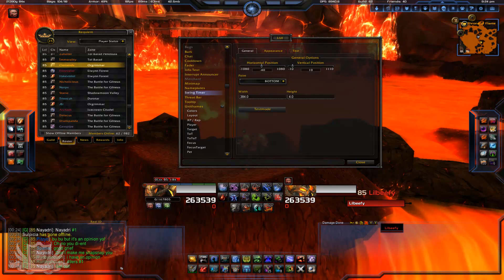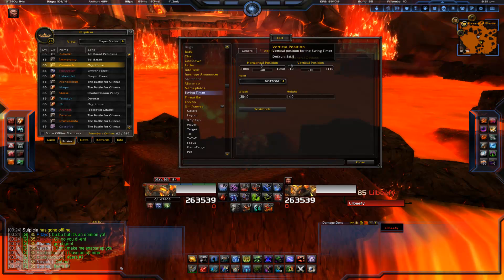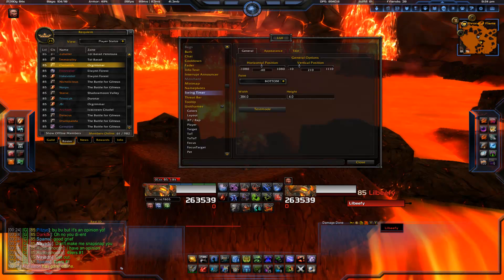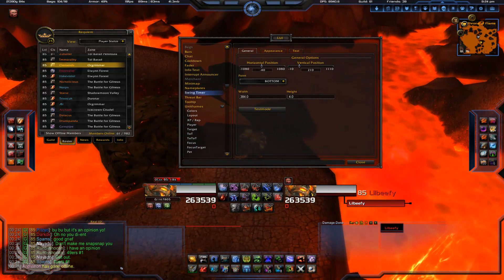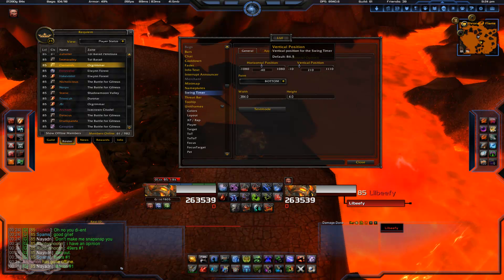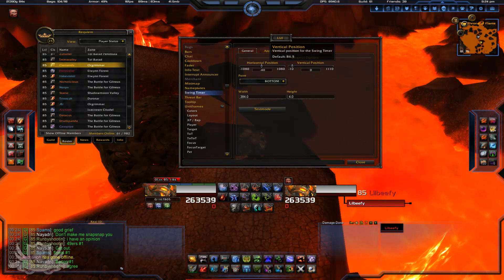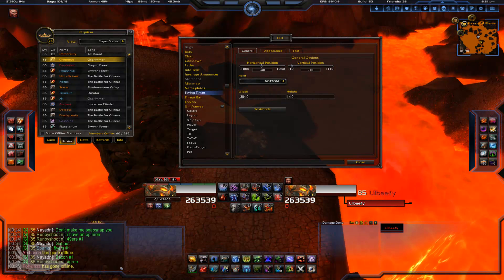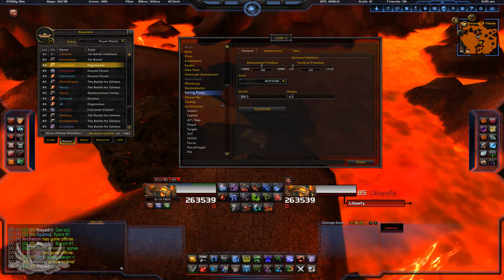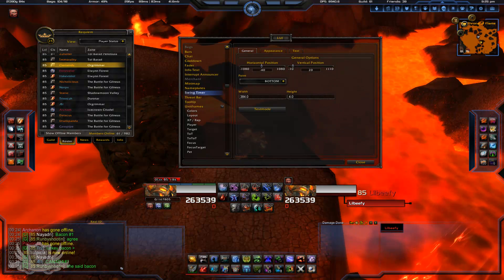Another thing: if you have this bar going across your screen — I'll enable mods so you can see it — that solid red bar is your swing timer. To get rid of it or reposition it, you just click it and drag it anywhere you want — left, right, or bottom. I have mine at the bottom because I like to see when I'm going to get my next stack, though honestly I don't pay attention to it that much.